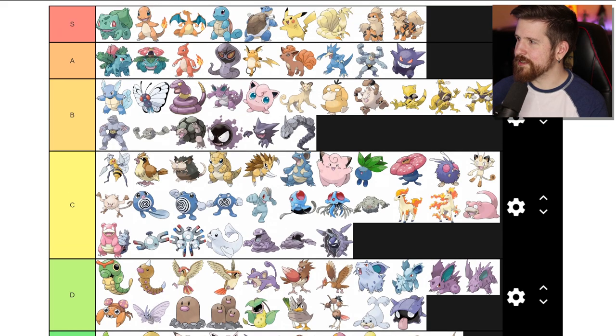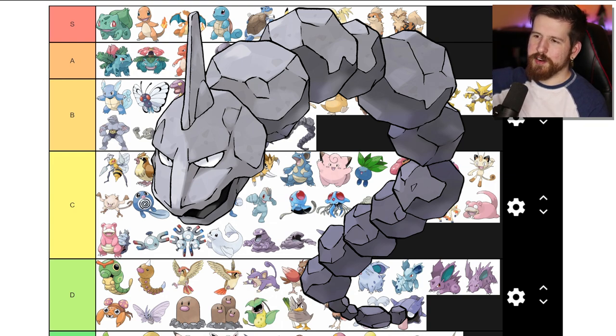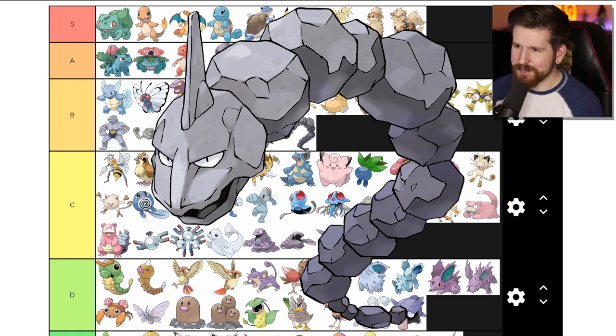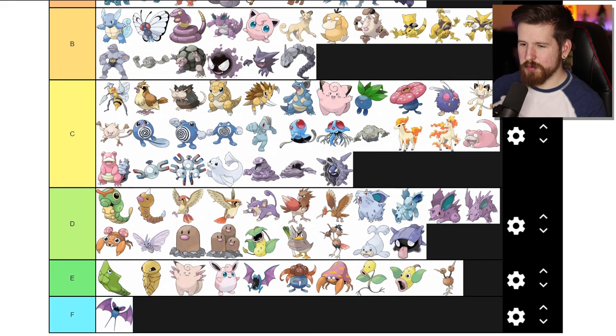Onix - I like Onix. Big rock snake. There are few moments in the cartoon more awe-inspiring than seeing Brock's Onix for the first time and just seeing how huge it is. I can't believe it doesn't evolve back then, but the evolution is super cool. One of the cool rock types.